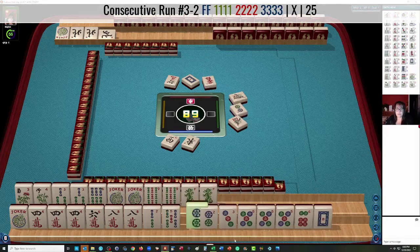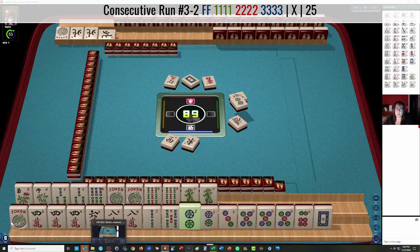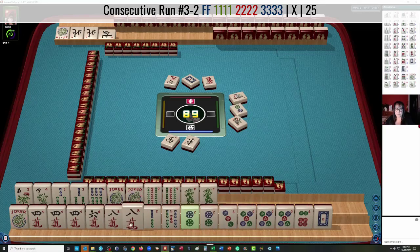3-4-5 Mix-Suit Kongs — that's actually probably closer to Joker-less than the other one. But then, what would we do with the rest of the tiles? We have 8 Crack pair, 2 Bam, and we need the flowers down here with 3-4-5.